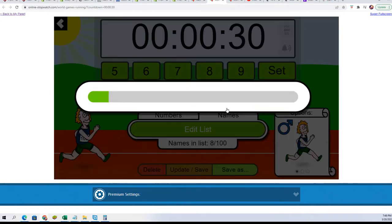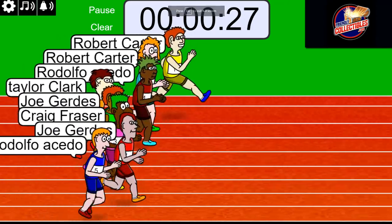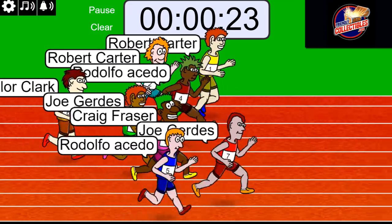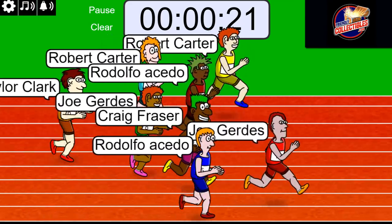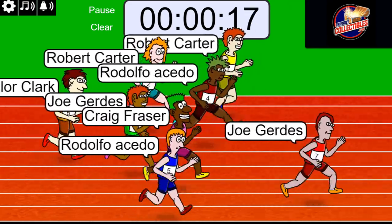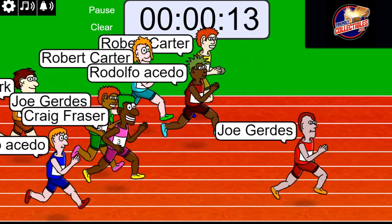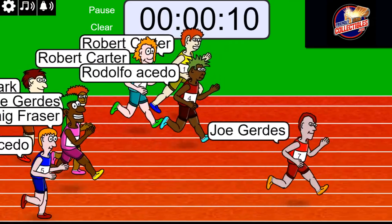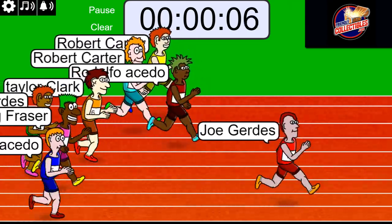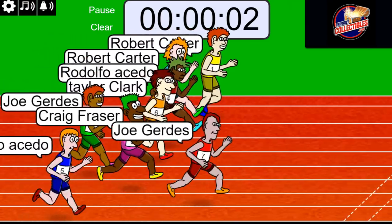Lucky number seven. On your mark, get set, go. Joe G is out front. Joe has got the mohawk, and that's always a good sign for racing. Green shoes seem to be another lucky feature. Mohawks and green shoes — those are really good to have.